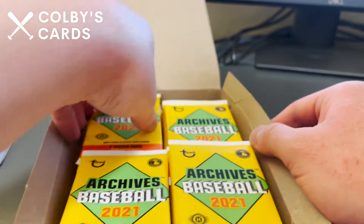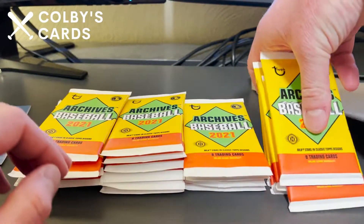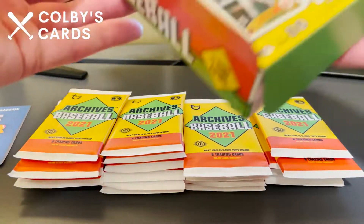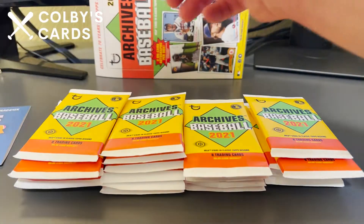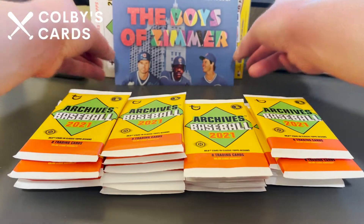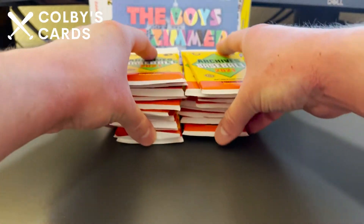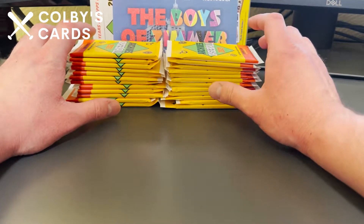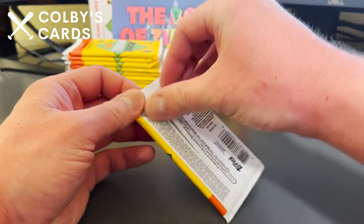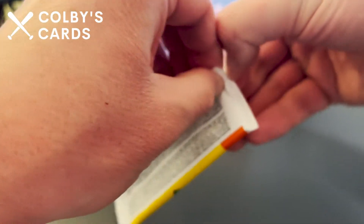The packs in here are a little bit shifted around, which is kind of an alarm but doesn't really matter because I'm taking them all out anyway. I'm going to mix these up a little bit because I don't want the auto to come in like the first pack. There are 24 packs with eight cards per pack — no bonus packs or anything. These packs are notoriously difficult to open.